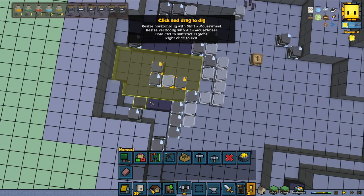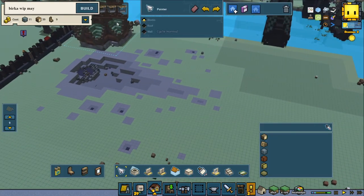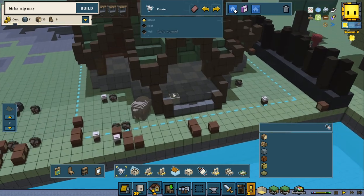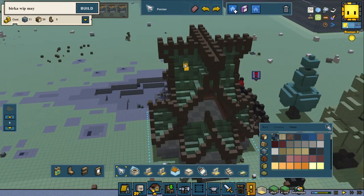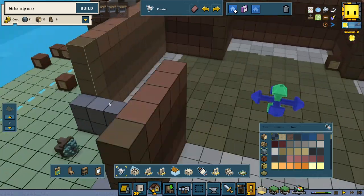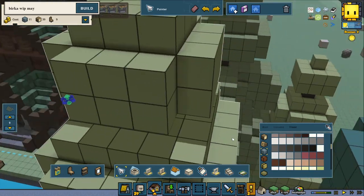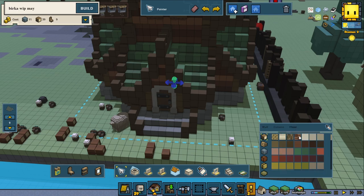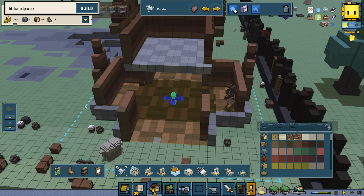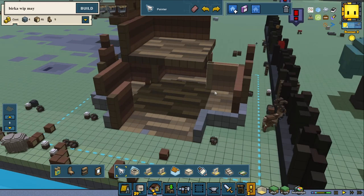I'm going to move the view and put it somewhere else so it's a little easier to see on the inside. Let's start first with hiding the roof so we can look through it. The first thing I want to do is change the floor on the inside — I want a wooden floor. Maybe a brighter one. I think the darker one matches the walls too much. There we go, that's pretty good.